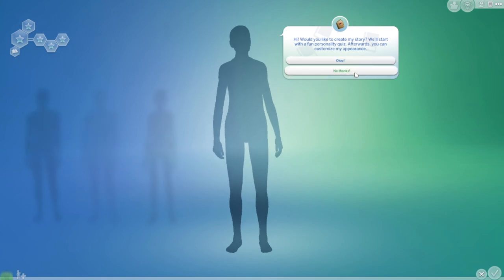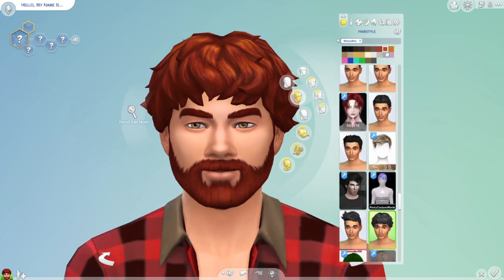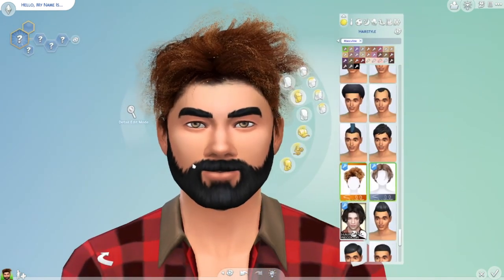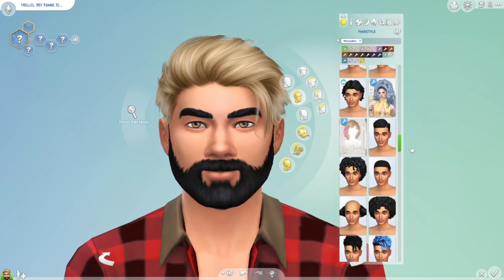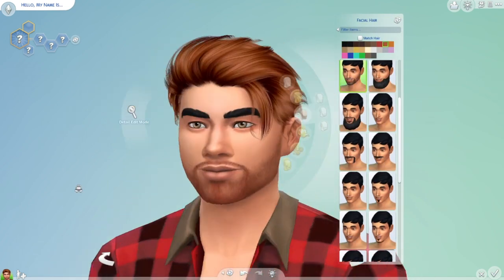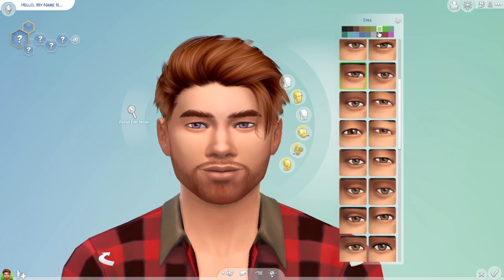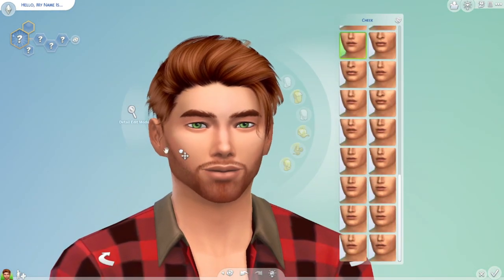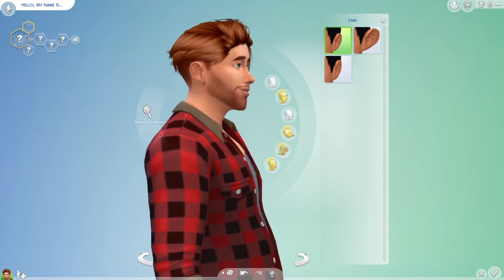I'm going to try to make this not as long as possible. My sim started off with red hair and I wanted to keep it because I'm starting off with a male sim — a lot of legacy challenges feature women, so I thought it's time for a change. I stayed with the red head, changed up the beard to be a bit smaller, changed the eye color to green, and adjusted the face shape to give him a nice jawline, since this is our founder sim.